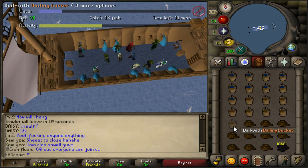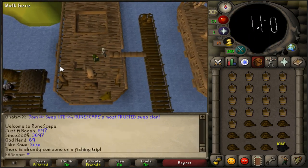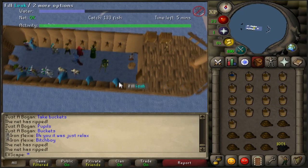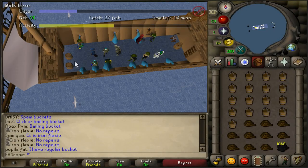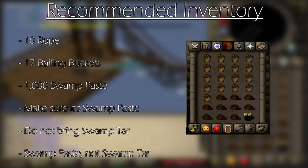Moving on to how to play the minigame: you're going to want to step onto the boat and head down to the bottom floor. It'll take a minute for the boat to leave, then you go out to sea with Murphy for 12 minutes. You'll need to keep the ship afloat by patching holes with swamp paste, bailing water with buckets, and fixing the nets with rope. The recommended inventory is 17 buckets, 10 ropes, and 1,000 swamp paste.